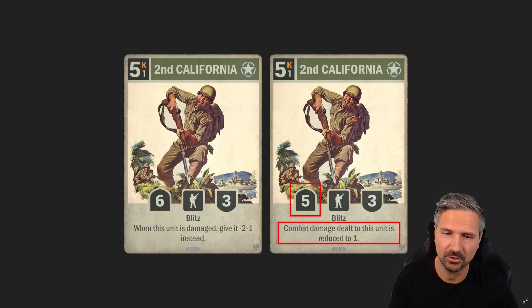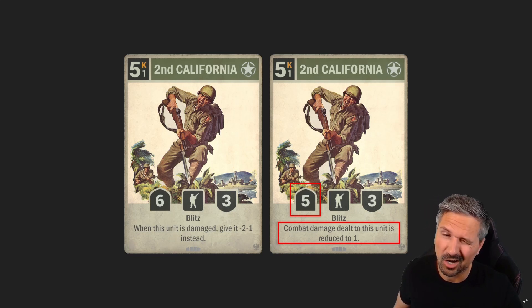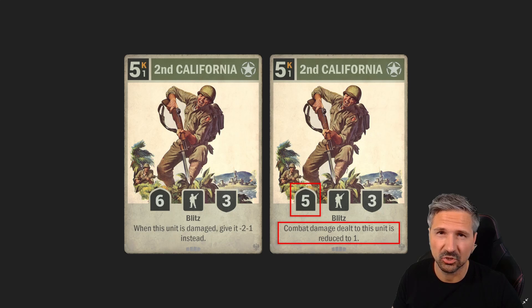Starting with probably the most relevant change out of the whole set: Second California will be changed and will be heavily nerfed. A lot of you will be really happy about this. As we found out in our free-to-play speed run, this card is pretty broken in the lower ranks because you don't have a lot of hard removal like Lion for a Day or Annihilation. So you have to trade units into it, and if you can buff it with Unity as Strength it's completely impossible for your opponent to get rid of.